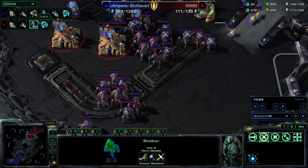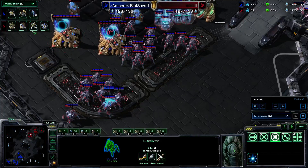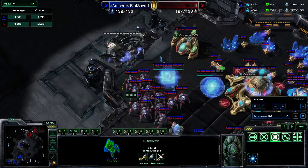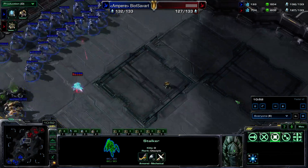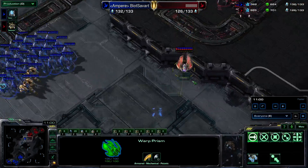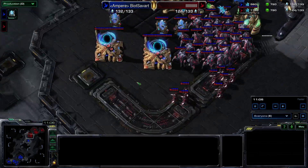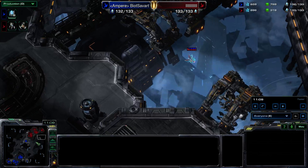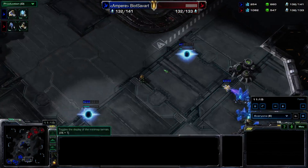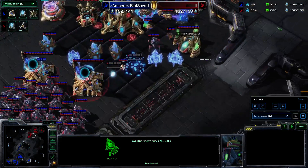Let's take some stats here, unit-wise — I'm ahead. Worker count almost even, upgrades even. APM — he is a bit faster. So unlucky. What do you do? Whine, of course. I'm getting ready to take my fourth base. He actually has a whole bunch of money, so he's fly plug.